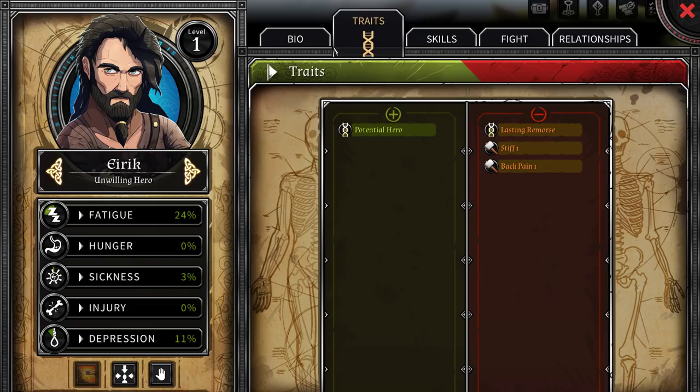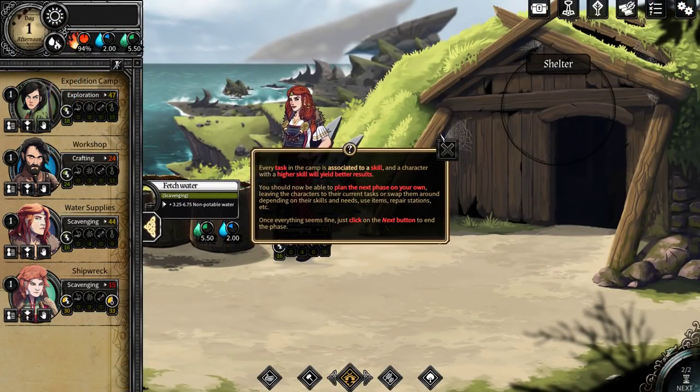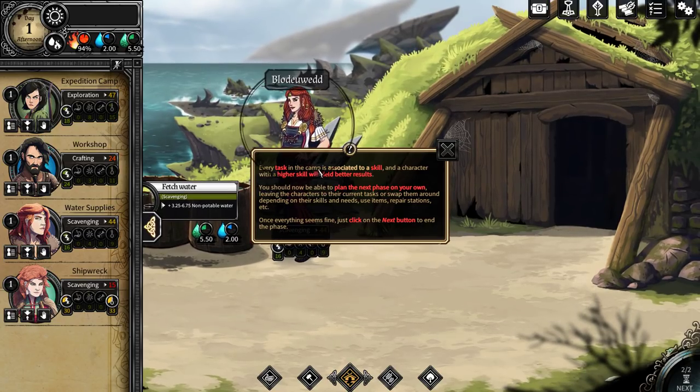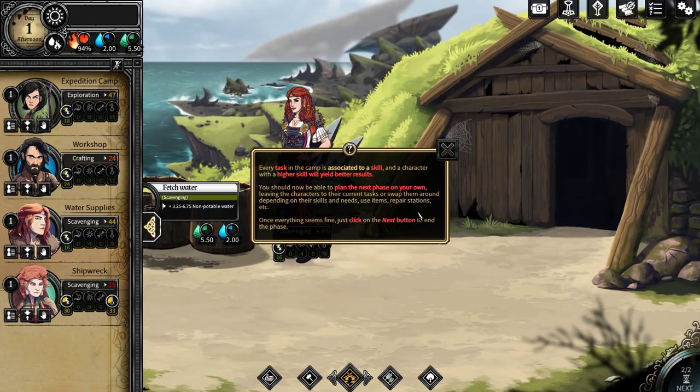Relationship modifiers, traits, bio — very cool. Every task in the camp is associated to a skill, and a character with a higher skill will yield better results. You should now be able to plan the next phase on your own, leaving the characters to their current task or swapping them around depending on their skills and needs. Use items, repair stations, etc.